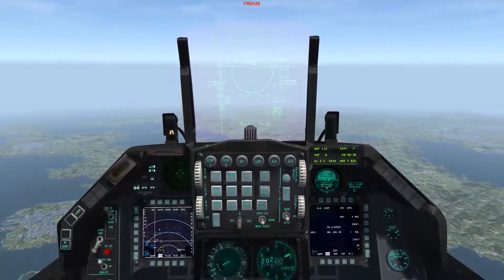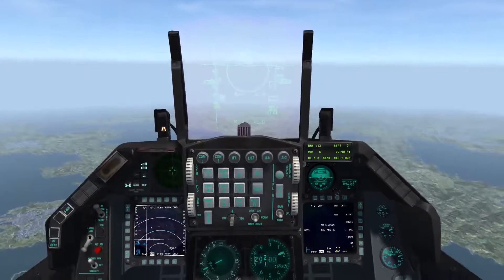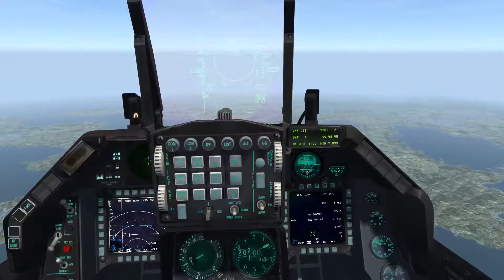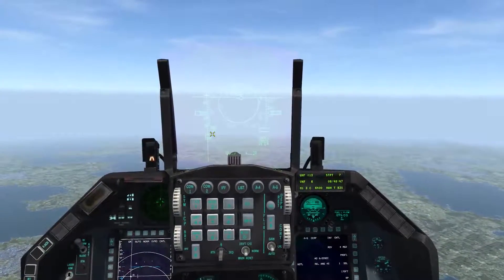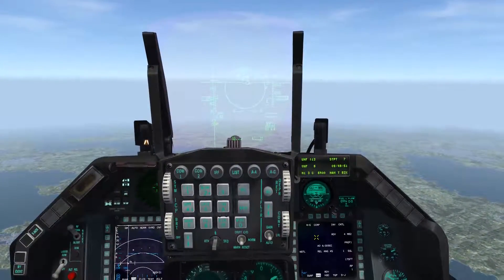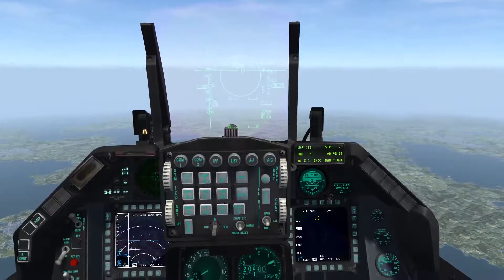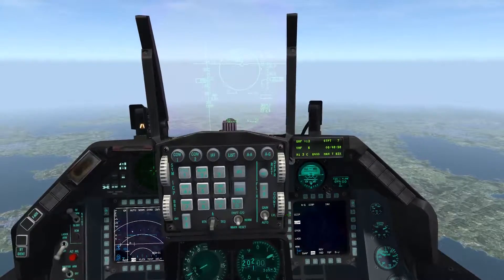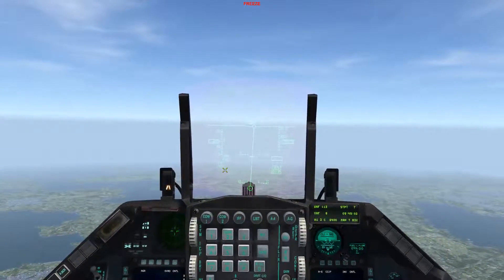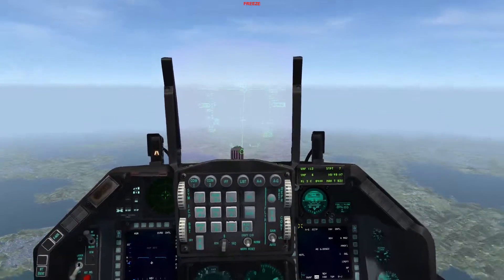On the left is the ground FCR (GM FCR), and on the right is the SMS page. To switch to CCIP mode, the first — somewhat clunky — way is to go to CCRP mode and change it to CCIP. You can see on the HUD that CCIP mode is now active, along with some different symbology that will be covered shortly.